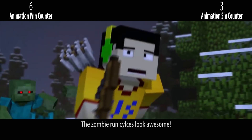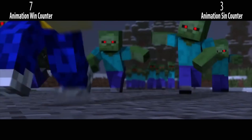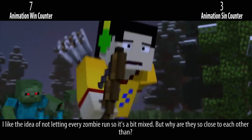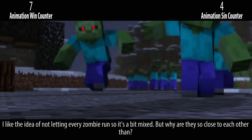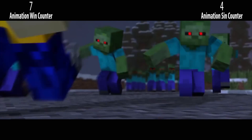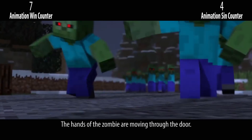The zombie run cycles look awesome. I like the idea of not letting every zombie run, so it's a bit mixed, but why are they so close to each other then? Also, the hands of the zombie are moving through the door.